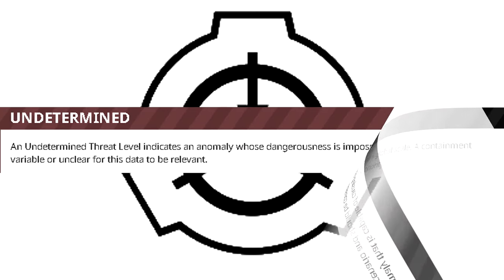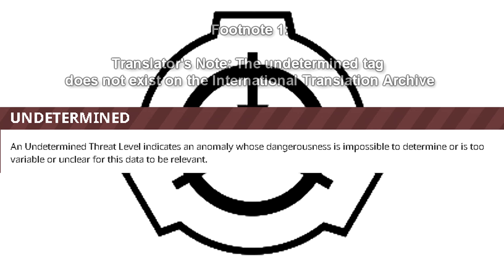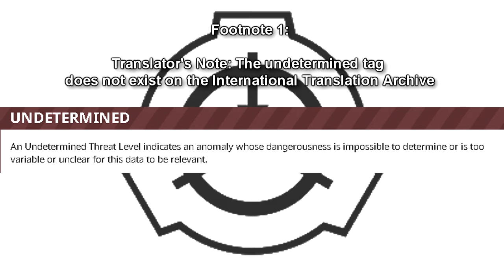Undetermined: An undetermined threat level indicates an anomaly whose dangerousness is impossible to determine, or is too variable or unclear for this data to be relevant. Translator's note: the undetermined tag does not exist on the International Translation Archive.